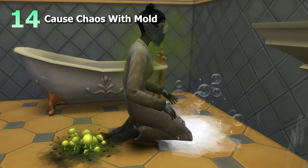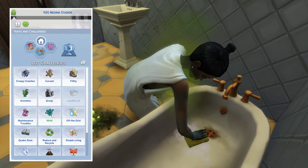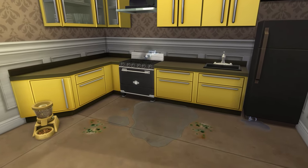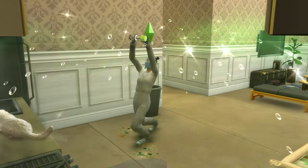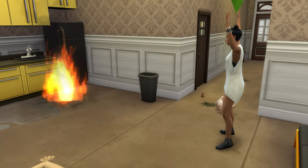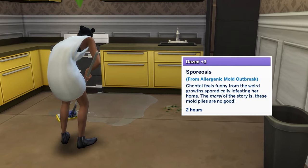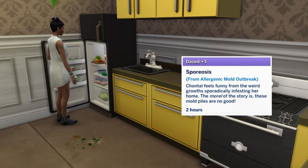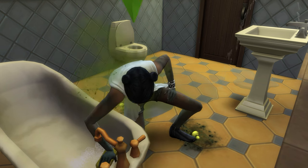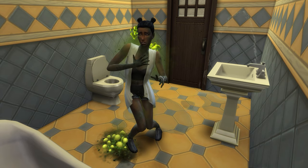Next up is to cause chaos and potentially even death with mold, predominantly done through the new mold lot challenge. With this enabled, mold will begin growing around dirty plumbing, puddles, and trash left on the ground. You can clean or deploy Mold-Be-Gone to get rid of it, or set it on fire for chaos. Allergenic mold will cause nearby sims to get a dazed moodlet, but if a sim stays too close to toxic mold piles for an extended period without using a shower or bath to scrub the spores off, this will actually lead to death.